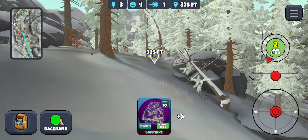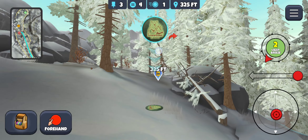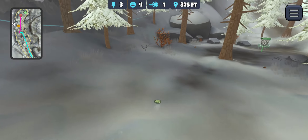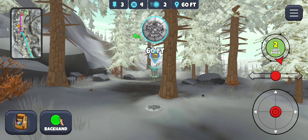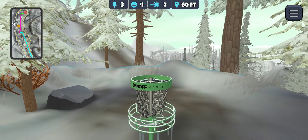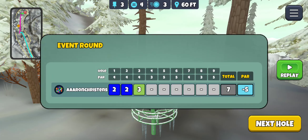325 — going to go with the Roll Sapphire on a forehand, should have plenty of distance. Making sure to put plenty of anhyzer so I don't mess with those trees on the right. Maybe should have thrown the PD to get a little extra roll or glide on the ground. 60 feet — nice! So we're perfect through three holes. I'll take that, especially on Northern Breeze 7 any day.